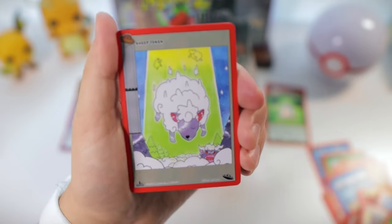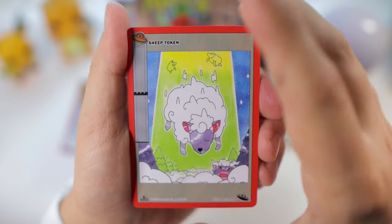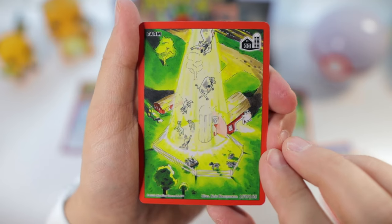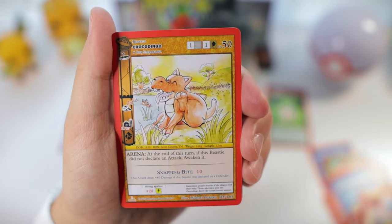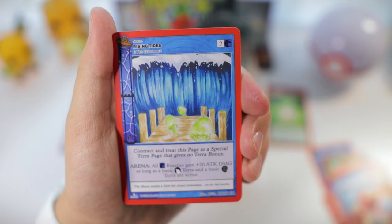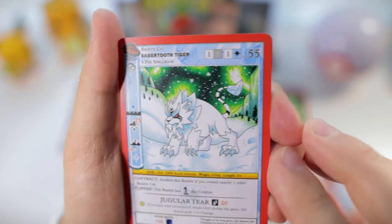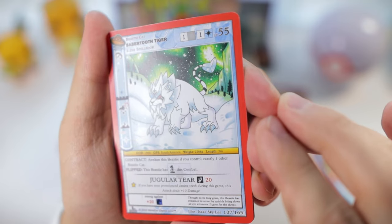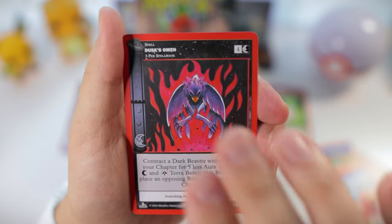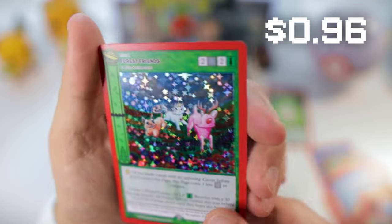Frozen Rain Orb, Sheep Token — obviously that's a sheep on there. Farm, with all the animals getting beamed up. Spirit Aura, Crocodingo, Gravity Shift, Rising Tides. Sabertooth Tiger — I like that one too, that's cool. Illustrated by Isaac Sky Lee. Bookmark Blue, Dusk's Omen, USO, and Forest Friends.